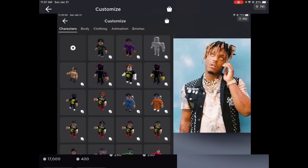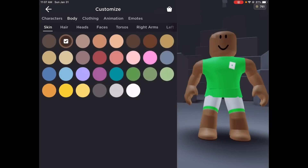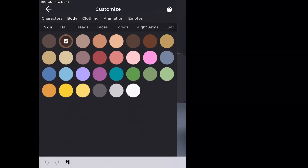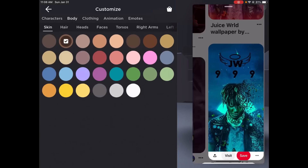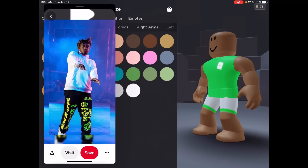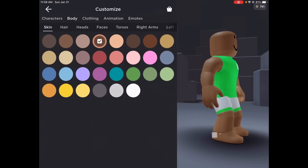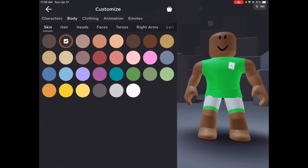Today we're making Juice WRLD a Roblox account — the legend himself. We got to find the right skin tone. This will do. Does this look good? I think this is good enough. I'm not going to use this one because it just looks like — I don't know. And this one, people say it's white, it looks more tan, but I'll agree, I guess.